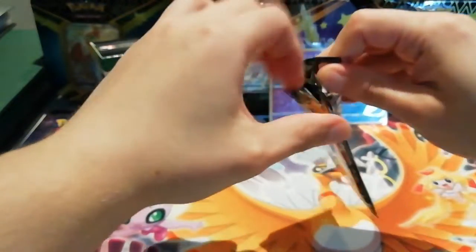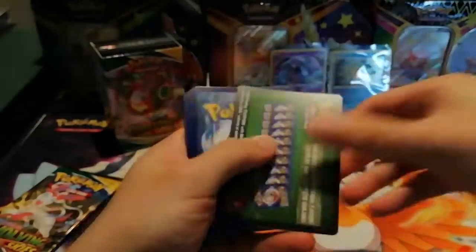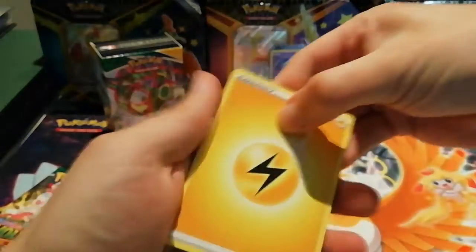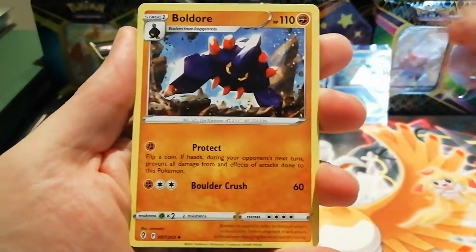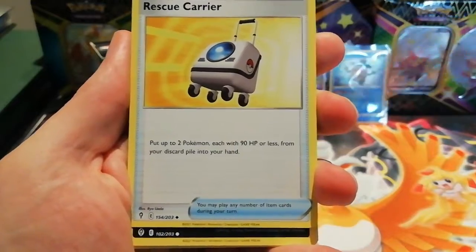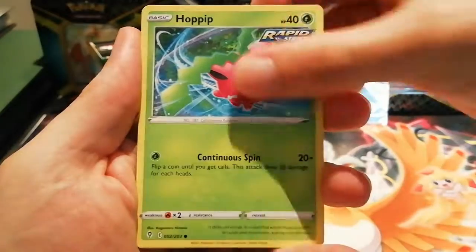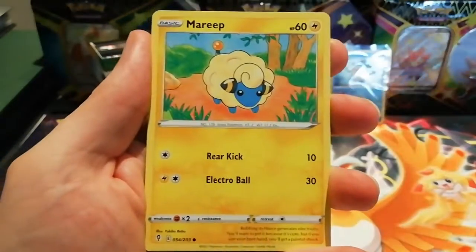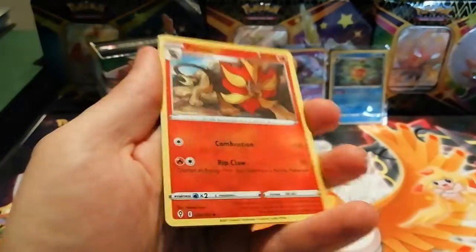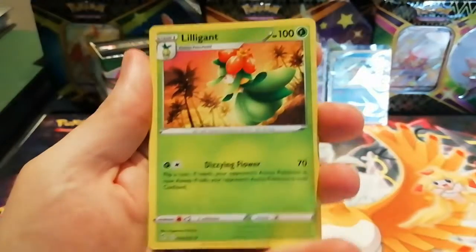I'm really hoping to pull Dragonite cards and obviously the alt arts. I'll probably be more interested in pulling the Dragonites than the Rayquazas — I just prefer Dragonite as a Pokemon, though the Rayquaza alt art does look amazing. Another green code card in this pack. We have a Boldore, Roma Lady, Rescue Carrier, Zorua, a Tentacool, Hoppip, Dino, Minccino, a Reverse Holo Pyroar which is an uncommon, and the rare is a non-holo Lilligant. All non-holos today unfortunately.